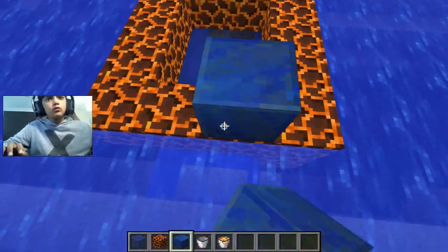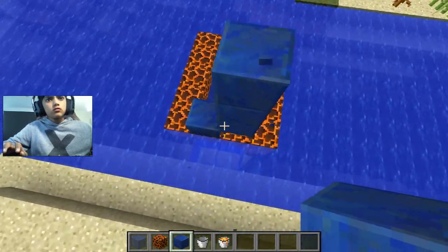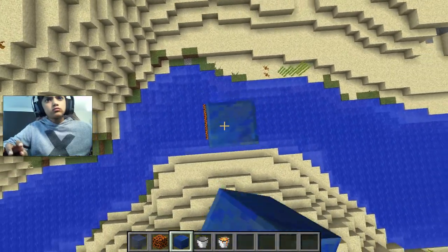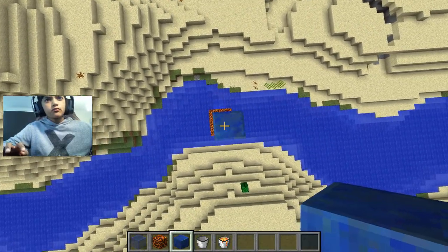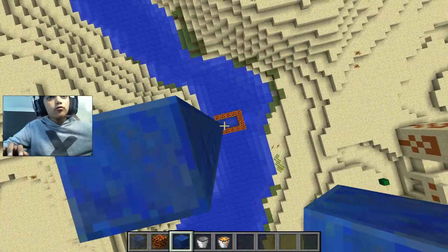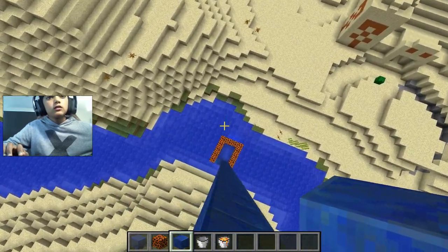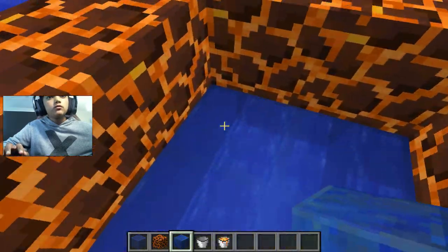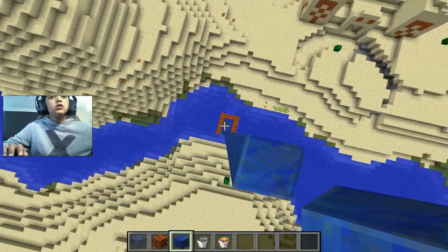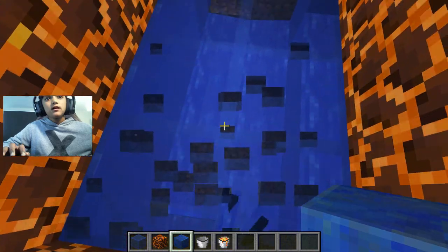Now build a water thingy — a water diving board. This is a trap troll. It's in the construction handbook. Tell your friends to jump down into that water and see if they can make it. They'll go down, but when they land onto what's actually stained glass, they'll die.